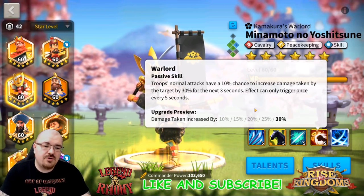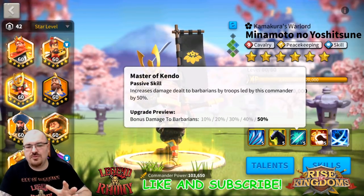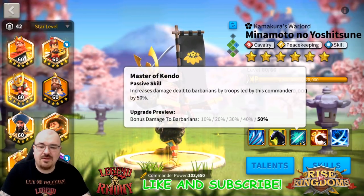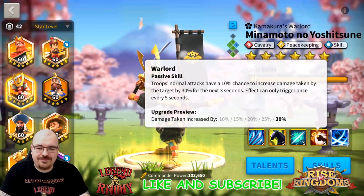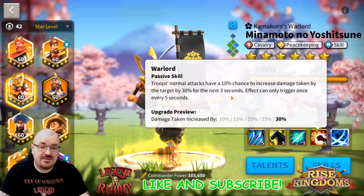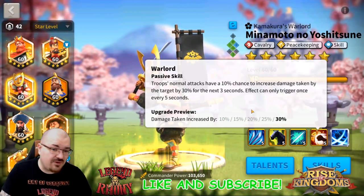You're probably wondering why you need the last two skills and whether it's worth the $180 it costs to buy the other privilege chests to fully max Minamoto. It does worth it. Minamoto has a lot more utilities than you might think. The Warlord skill increases damage taken by the target by 30% - very very good. Even though it can only trigger every 5 seconds, it's still 30%. At skill level 1, it's only 10%, which is quite a significant difference.